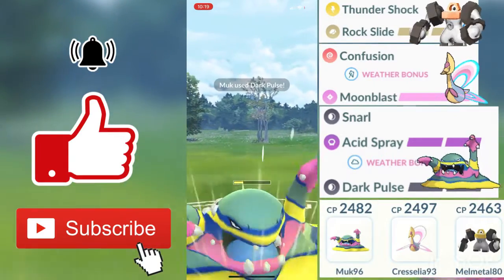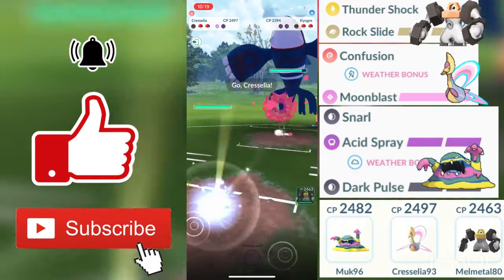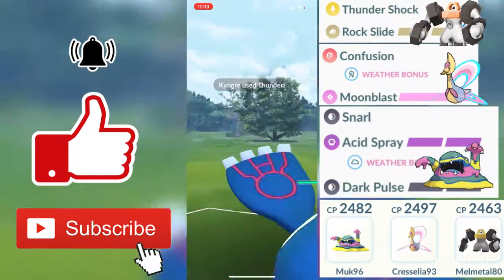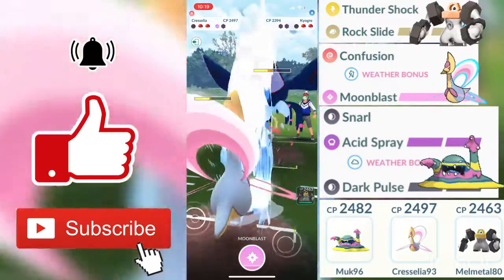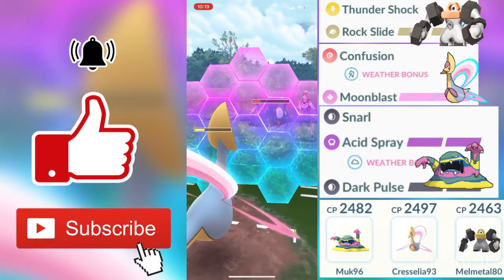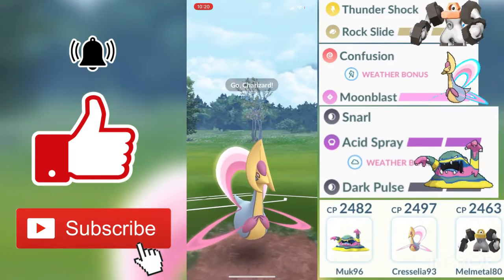We had a bit of lag as I throw in the Dark Pulse — he throws in his shield for that. Because of the lag, we aren't able to get the max amount of energy for my charge moves, so I make a swap out to Cresselia because she is just a tank and will be doing a lot of neutral damage with her Psychic-type moves. We aren't going to throw in Moon Blasts because we want to preserve energy and go for the hard farm down. We get hit by Thunder but we're at about the same health. He has zero shields so these Moon Blasts are going to do a lot of damage. He is very low — one more hit and he goes down. We have basically two Moon Blasts charged up.